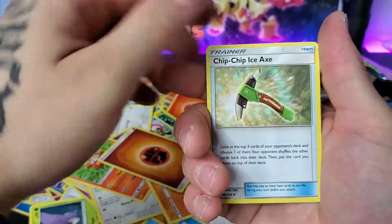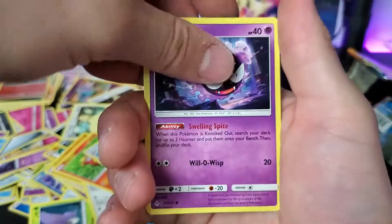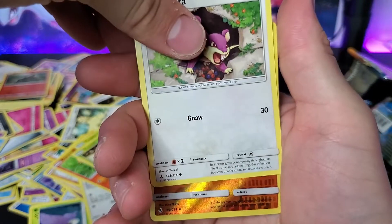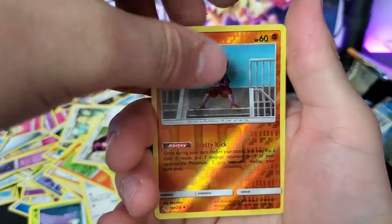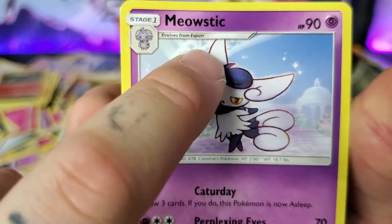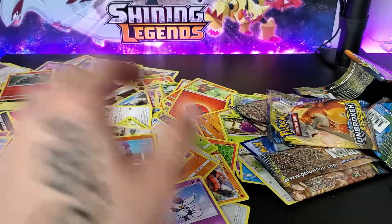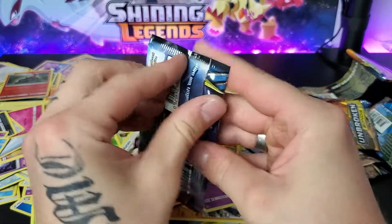Fighting Type Energy. Chip Chip Ice Axe. Simoka Oka. Janine. Sandshrew. Ghastly. Tangela. Venonat. Rattata. Tyrogue. And Meowstic! Alright, that's cool — I do not have that dude. That's the evolution from Esper. That's cool, I like that. And we got the Reverse Tyrogue — that's his new name now: Tyrone.